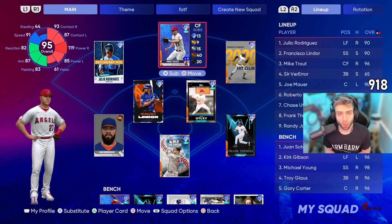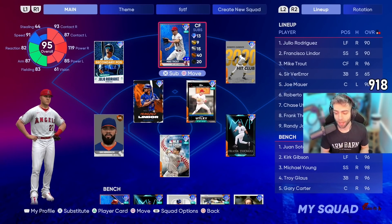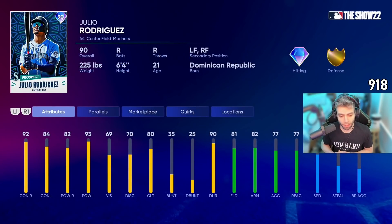What's good YouTube, live right now on Twitch. Today's video is a J-Rod debut — Julio Rodriguez, center fielder prospect for the Seattle Mariners. Used to be a right fielder primary, now he's center field primary. They've been more of a 5-2 player on his lower diamond card. This card: 92-84 contacts, 82-93 powers — very solid, very respectable, very well balanced, very similar to Kurt Gibson's card from 22. Very solid card. 81 fielding, 82 arms, 77 reaction.